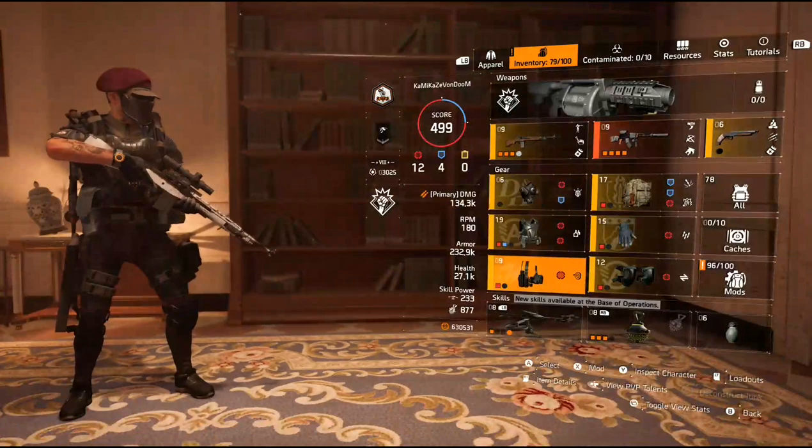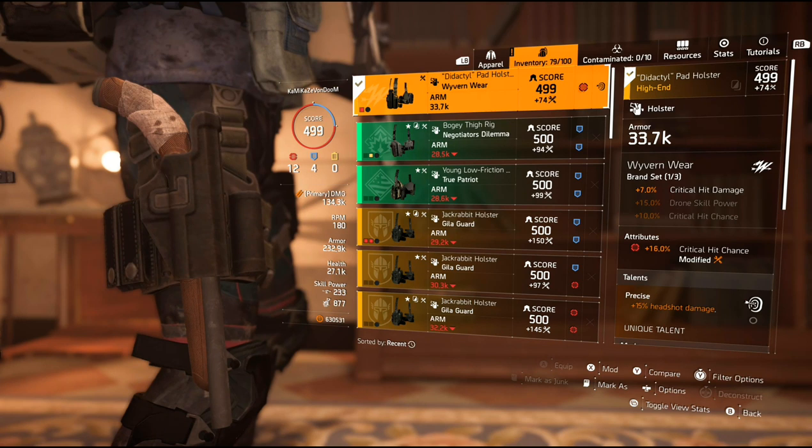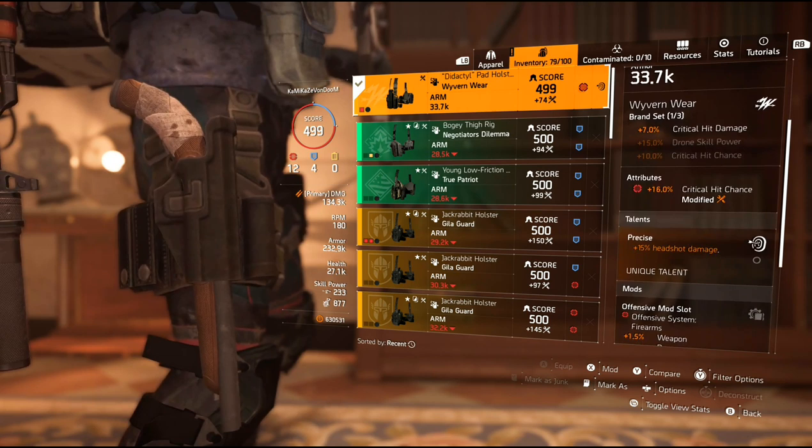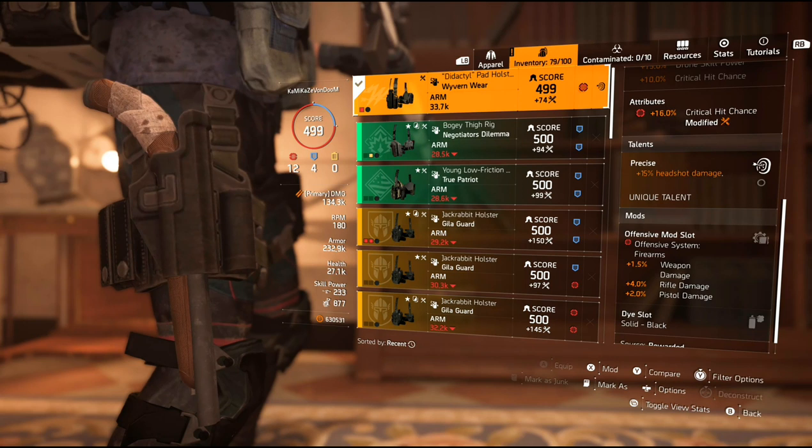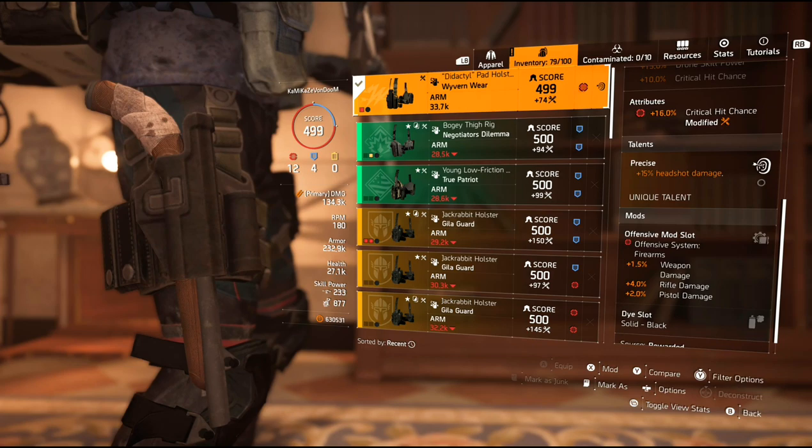Holster — this is the Wyvern Wear holster. For the brand set bonus, I get crit hit damage. The attribute: I rolled crit hit chance at 16%. The talent that comes on this holster is precise, giving me 15% headshot damage. And also a red mod slot, giving me more weapon damage and rifle damage.